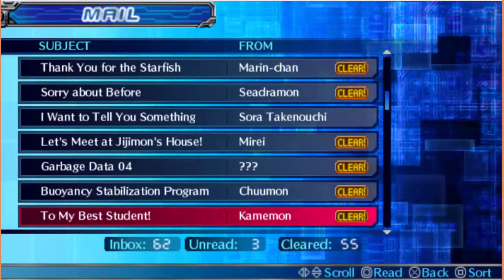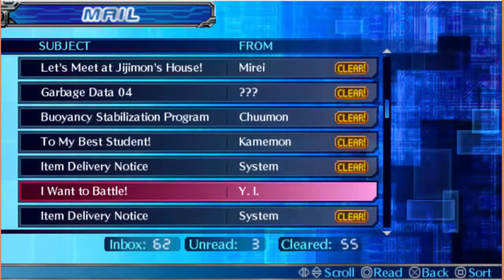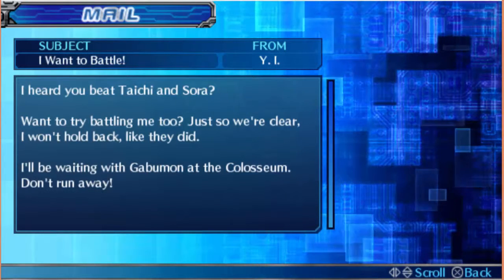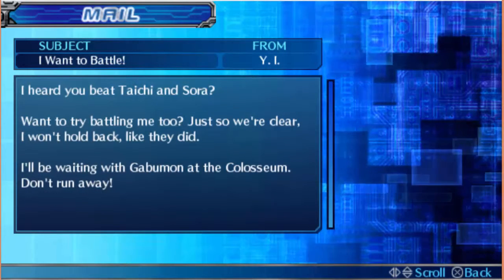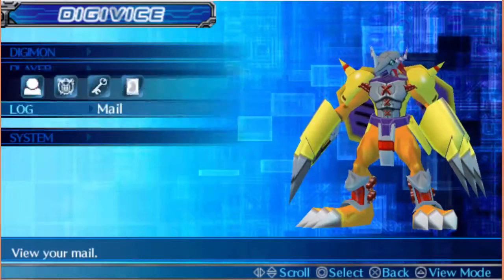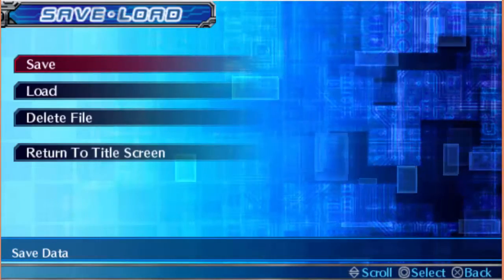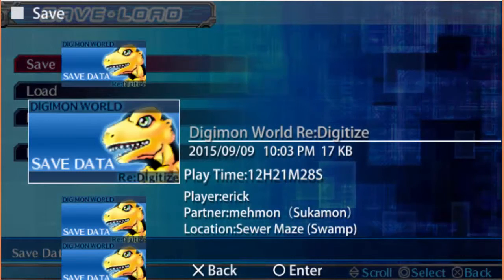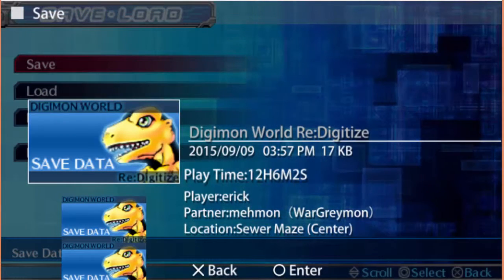I really want to battle. I heard you beat Taichi and Sora — want to try battling me too? Just so we're clear, I won't hold back like they did. I'll be waiting with Gabumon at the Coliseum. Don't run away. Okay, I'm gonna save my game. Let's see WarGreymon center — yeah, let's see. This is the one I started with.